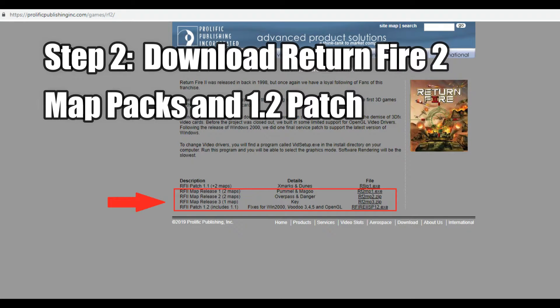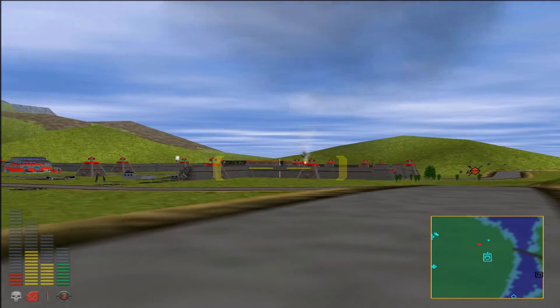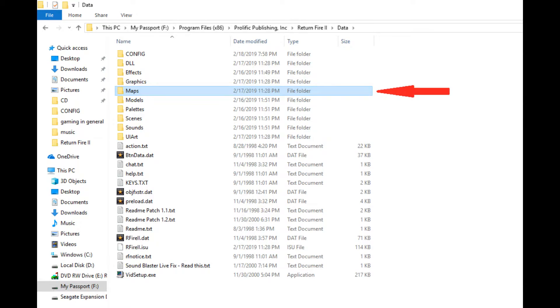Next step, go to this website and download the three map packs for Return Fire 2 as well as the 1.2 patch. Both map packs 2 and 3 are zip files, and so you will need to extract the contents from within both into your maps folder, which itself is found within the data folder of the game's directory.